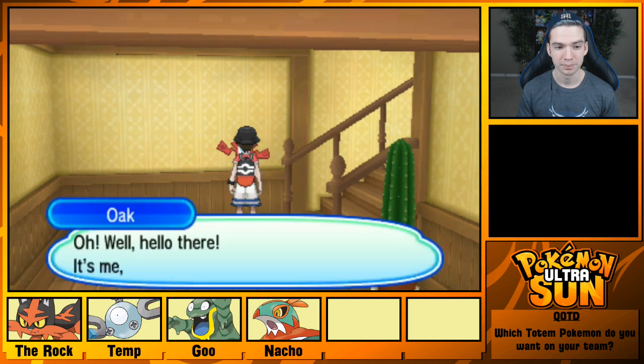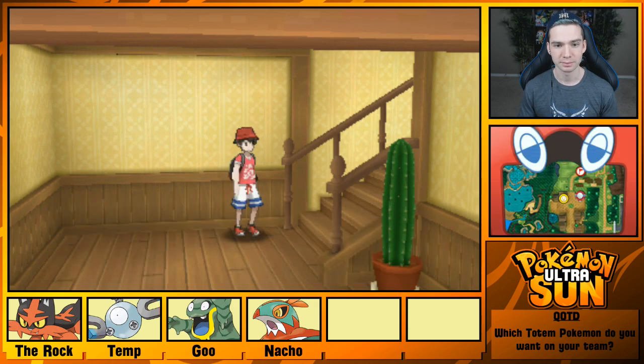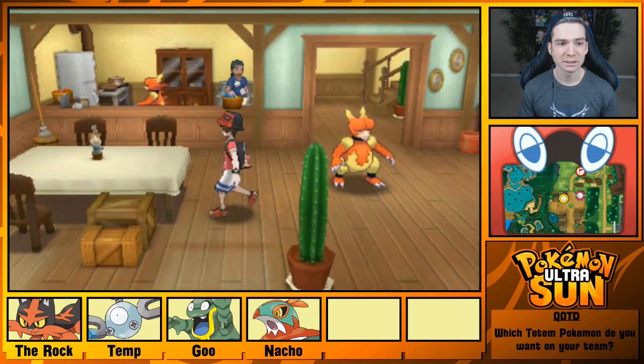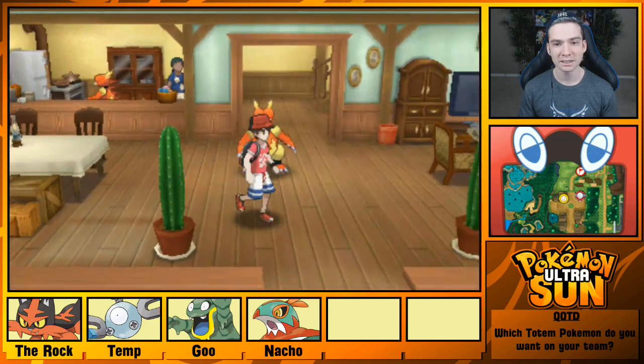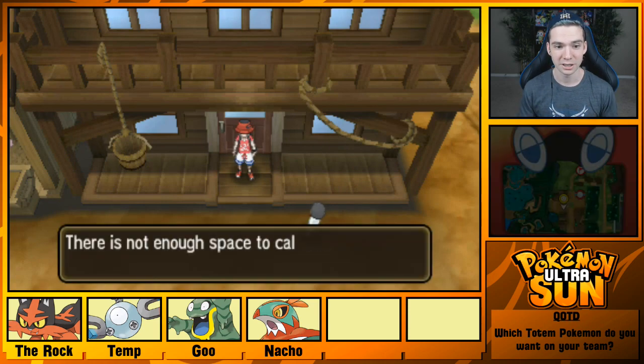Samson Oak wants to talk to me. He says he's collected some Totem Stickers and I should come stop by Hee Hee Beach! You know what? Let's go ahead and do it — let's go ahead and get Totem Gumshoos, so we can find out how many are needed for the next one.